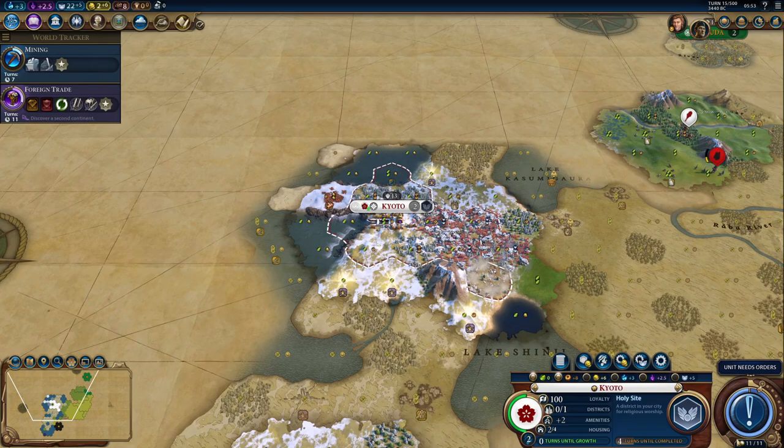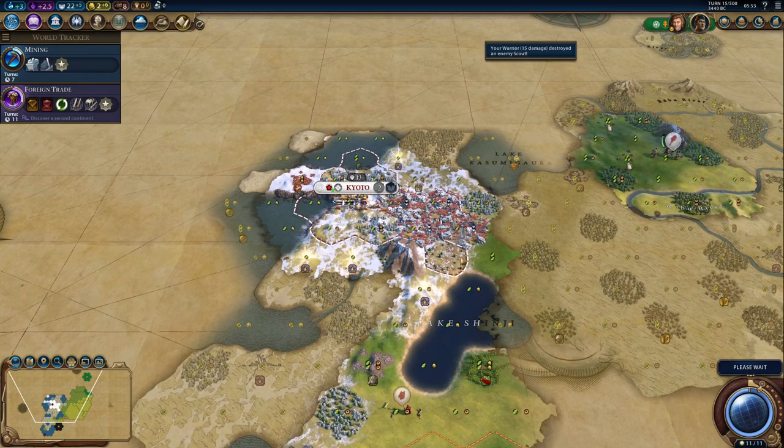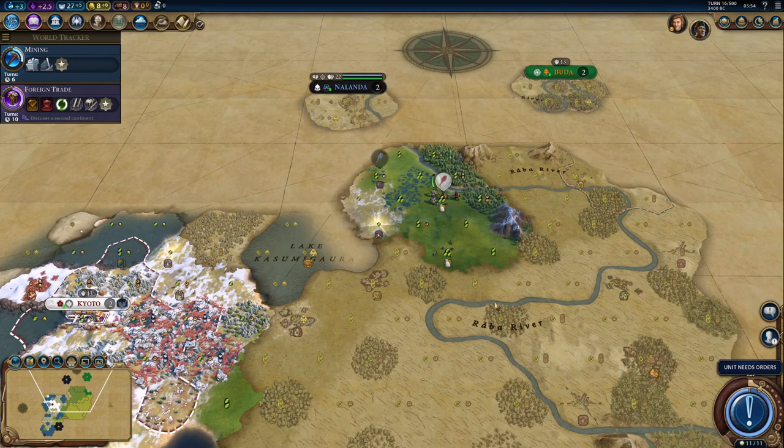So now I basically need to make sure I get a religion and pick up Work Ethic. We should be able to get that, that shouldn't be a huge concern. This is going to be a really exciting game.